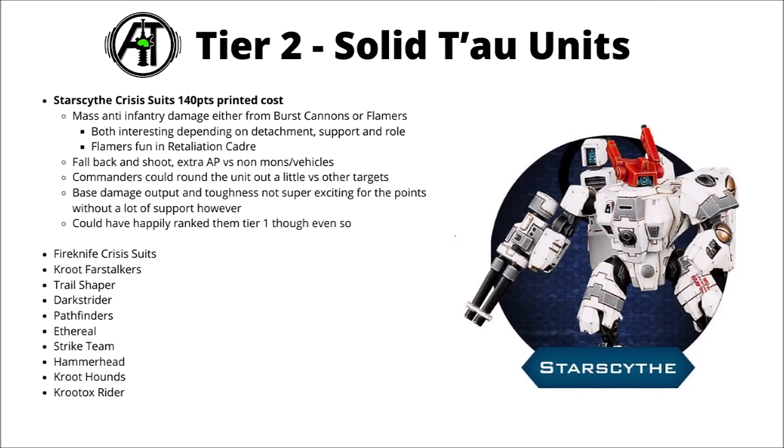Moving onwards and upwards to Tier 2 — from this point onwards I feel like anything here could definitely have a place in Tau competitive lists. First up there's the Starscythe Crisis Suits. They've got a printed points cost of 140 and do mass anti-infantry damage either from Burst Cannons or Tau Flamers. Montcar and Kalyon might like the Burst Cannons a bit more due to triggering their buffs, and Retaliation Cadre might enjoy the potential Strength 5 AP -2 Flamers. Their abilities are to get plus 4 back and shoot with extra AP versus anything that isn't a monster or vehicle, and the real strength of the unit might well be in taking a commander along to round them out.